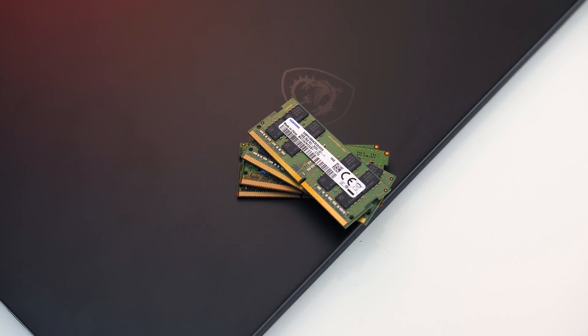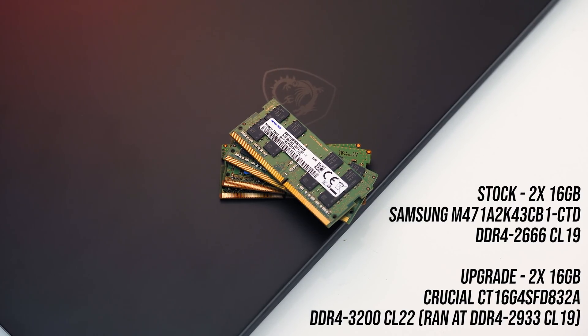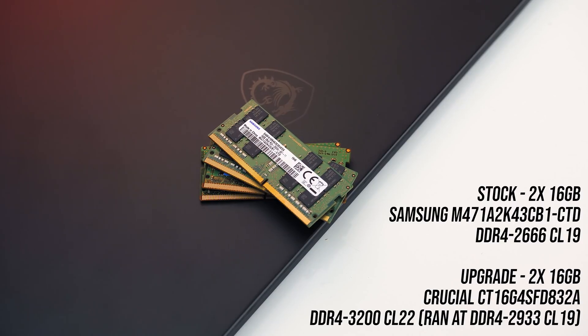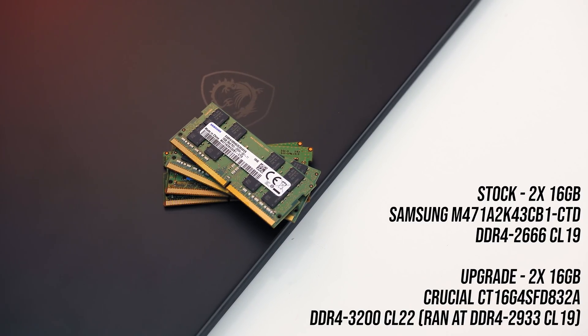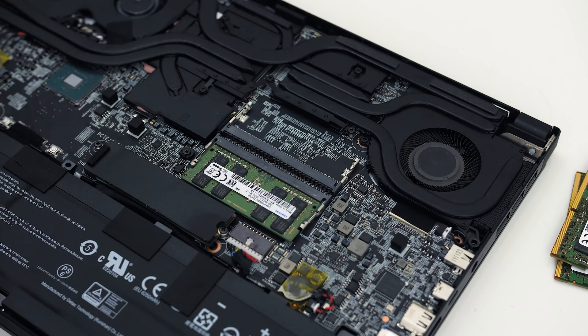By default, the DDR4-3200 memory used here runs at DDR4-2933 at CL21, while the DDR4-2666 ran at CL19. However, I was able to get the 2933 running at CL19 as well and match all the timings, so this should be a pretty fair comparison in terms of memory speeds.